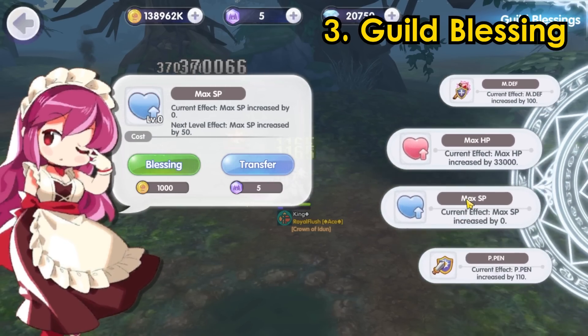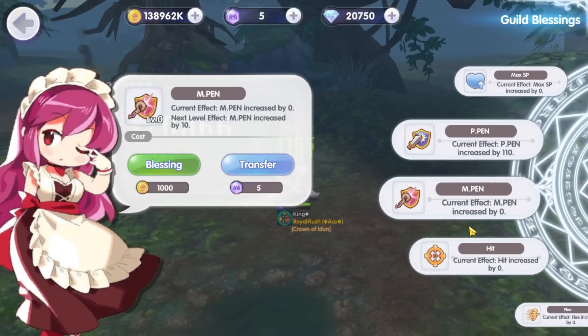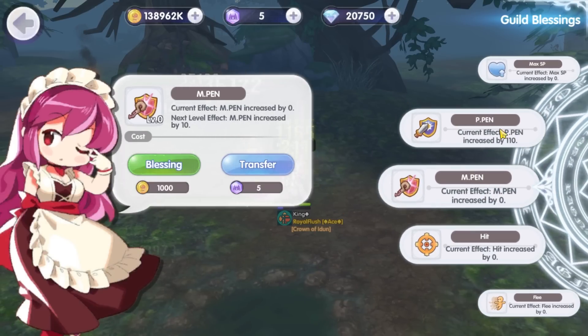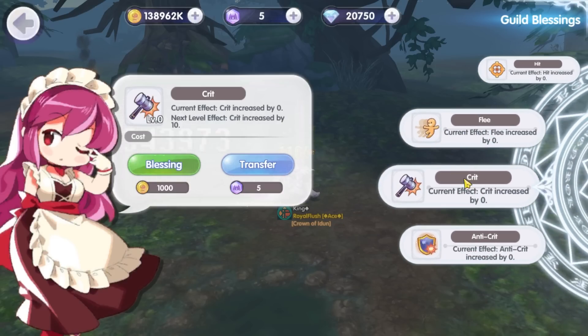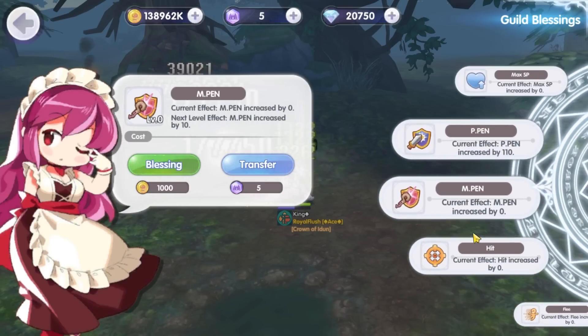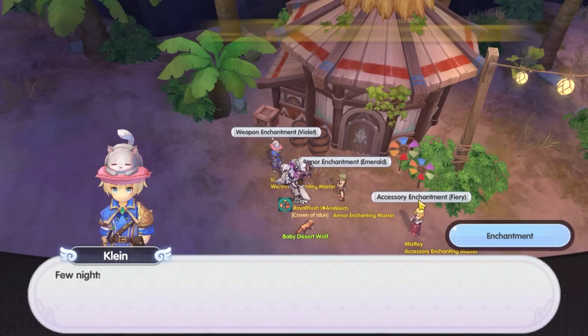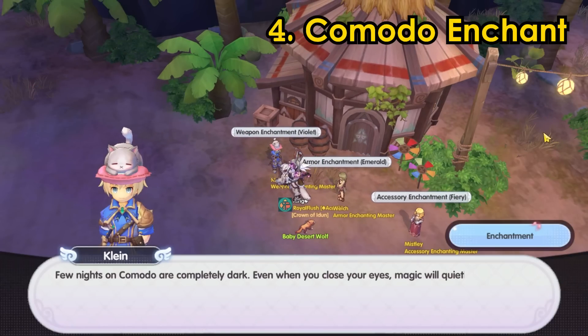Third, the guild blessing assisting attributes are adjusted and new attributes are added. We now have other stats for guild blessing: physical penetration, magic penetration, hit, flee, crit, and anti-crit stats. So if you have extra guild contribution points, you also want to get a few stats here to increase your character's status. Fourth, Komodo Island has a new set of enchants for weapon, accessories, and armor too, so you might want to look at that as well.